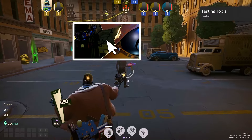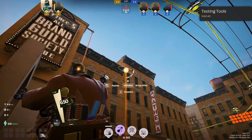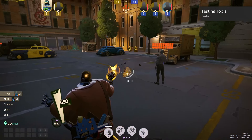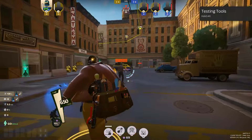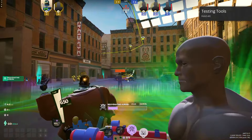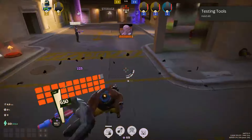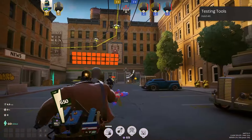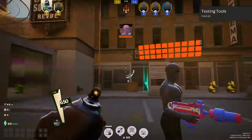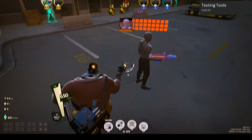Dynamo is one of the most versatile supports. Kinetic Pulse is a stomp that launches enemies into the air and deals damage. Quantum Entanglement is a short teleport that reloads and boosts fire rate for you and your allies. Rejuvenating Aura heals Dynamo and nearby allies while channeling. Singularity channels a black hole-like ability, pulling in enemies and damaging them. All of Dynamo's kit is full support, full damage, and his ultimate ability is just one of the best initiating ults in the game — it is so good.